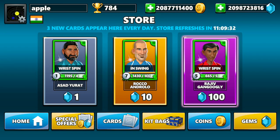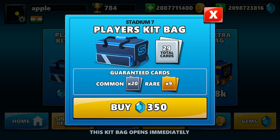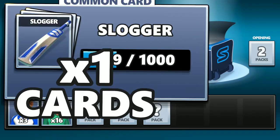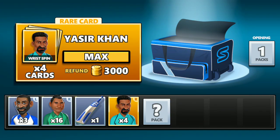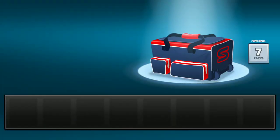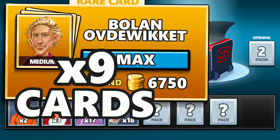You can also purchase player kit bags using gems. If you purchase a bag for around 350 gems, you get 20 common and 9 rare cards — you will not be getting any cash or gems in this. If a card is already upgraded to level 10, it gets replaced by coins of around 750 to 800 coins per card.